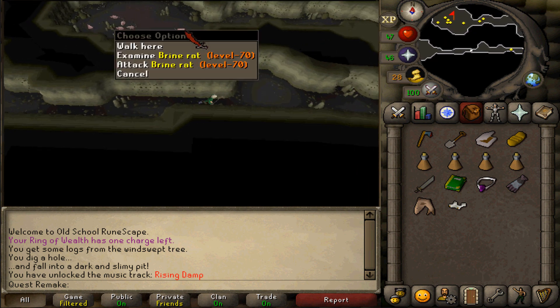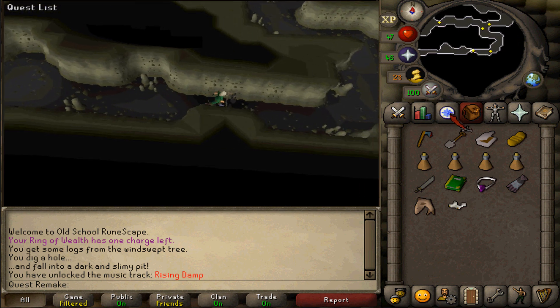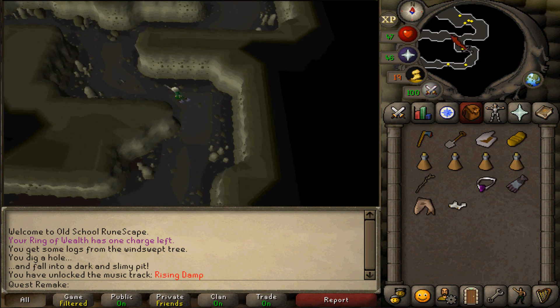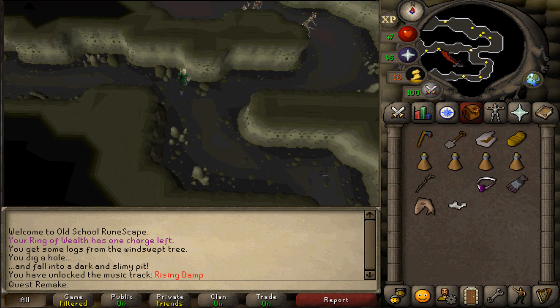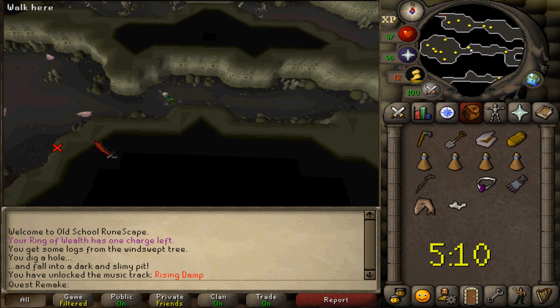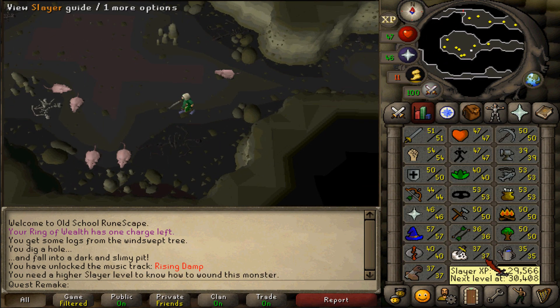Inside that room you will find a couple of Brine Rats of combat 70. If you wish to complete the Fremennik medium diary task, equip your weapons and kill one. If you don't, then skip to the timestamp on screen. It should take about 10 seconds or so.